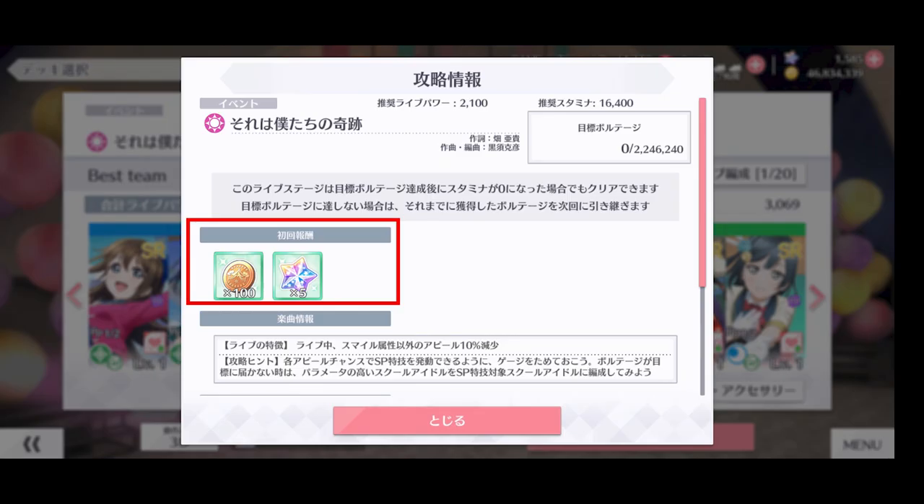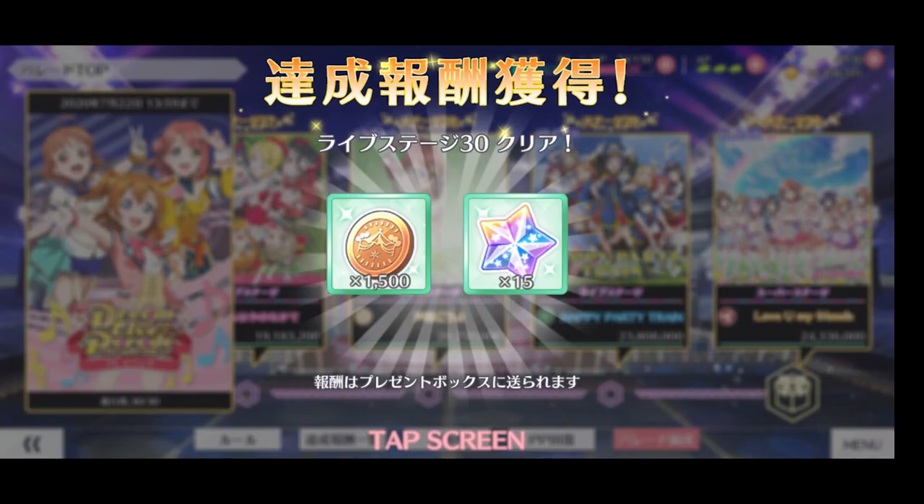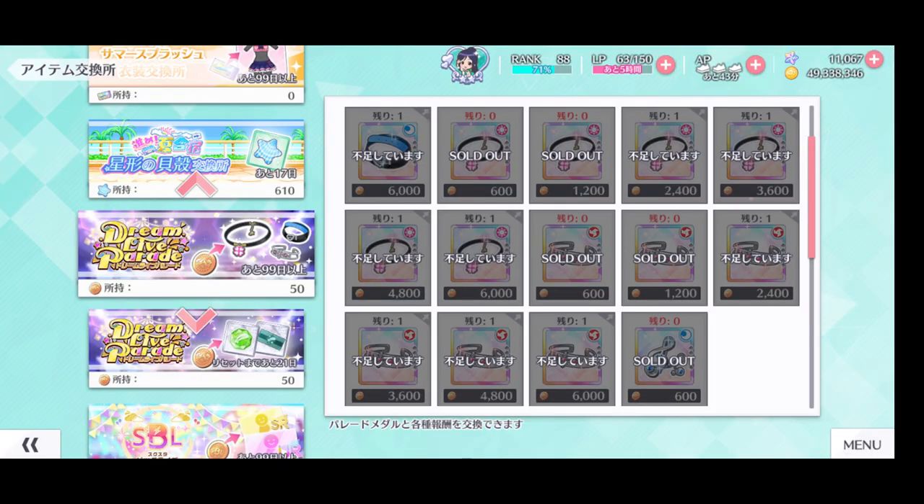You need to reach the requirement to unlock the next stage, and stages you have already cleared cannot be repeated. Every stage has a first-time clear reward that grants DLP medals and love stars. There is also a milestone reward where extra medals and love stars will be awarded. DLP medals can be used to exchange special rewards from the shop, which I will go through at the end of the video.